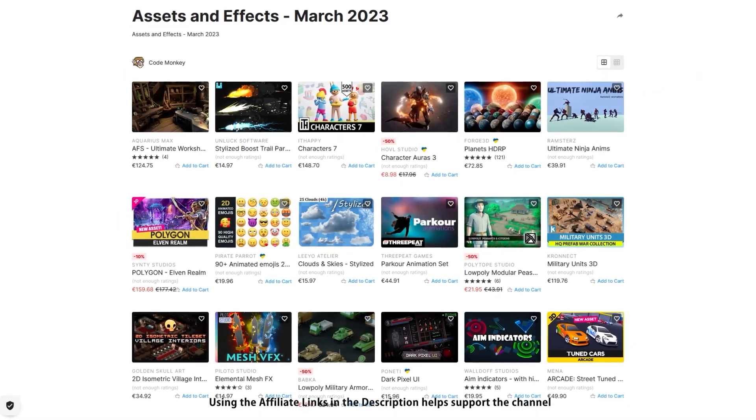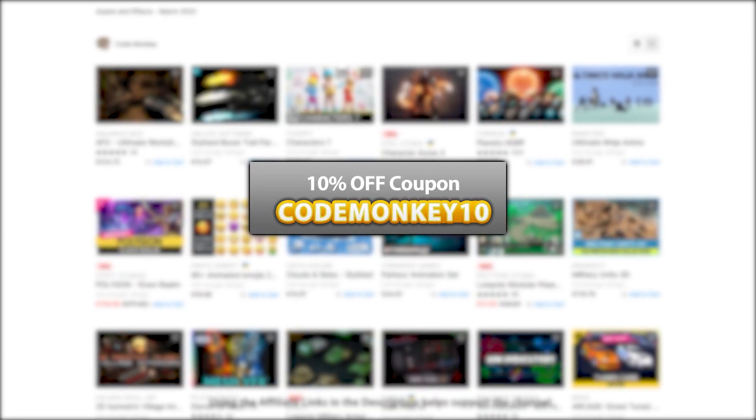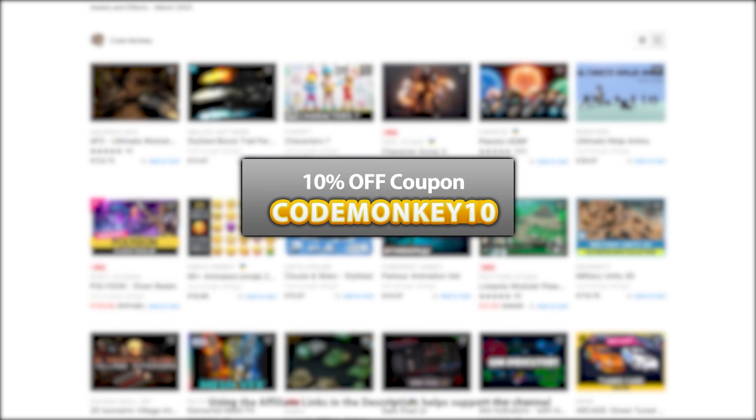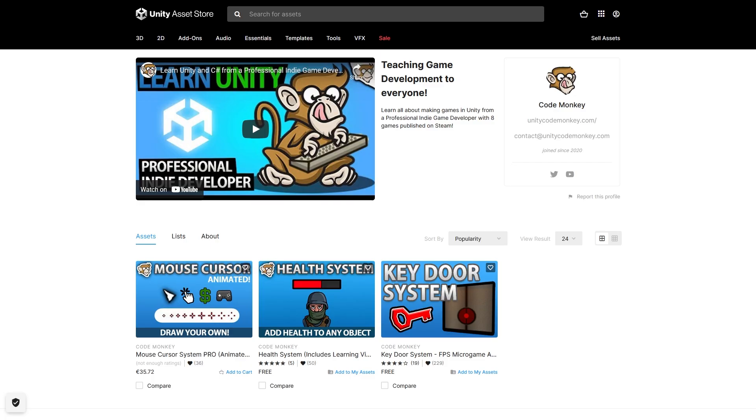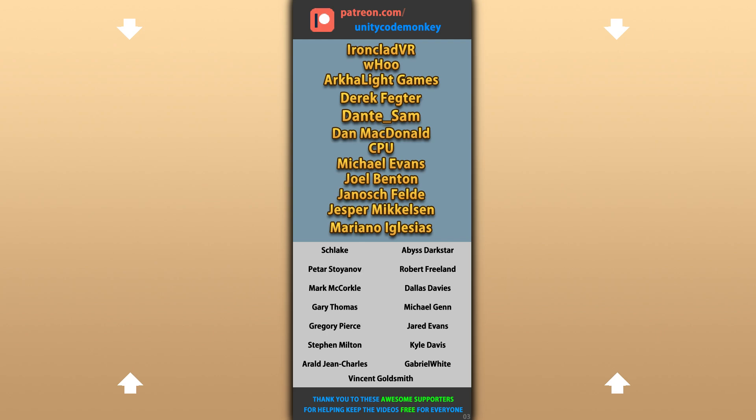Alright, so those are my top 20 new visual assets on the Unity Asset Store for March 2023. There's a link in the description and as a bonus you can use the coupon code MONKEY10 to get 10% off your order. Also check out my own free and paid assets on the store. Hope that's useful — check out these videos to learn some more, thanks to these awesome Patreon supporters for making these videos possible, thank you for watching and I'll see you next time!